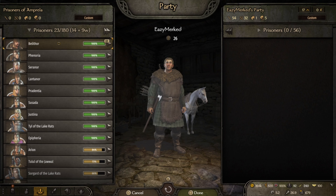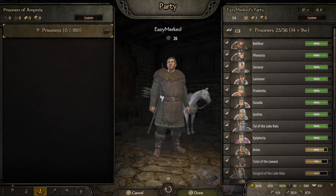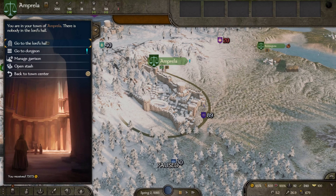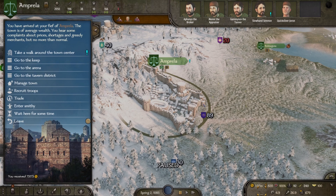Now you can just take them all back into your party, then repeat the process of selling them and taking them back. If you're good with it, you can get a nice little rhythm going. You can do this infinitely, and it can definitely make you a million dinars in no time at all.